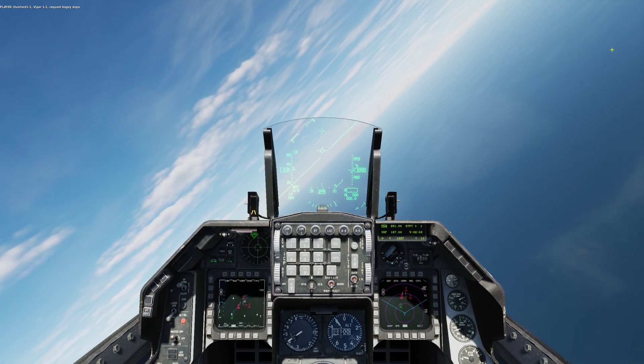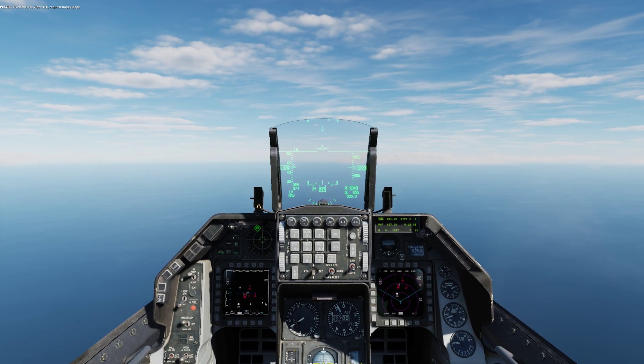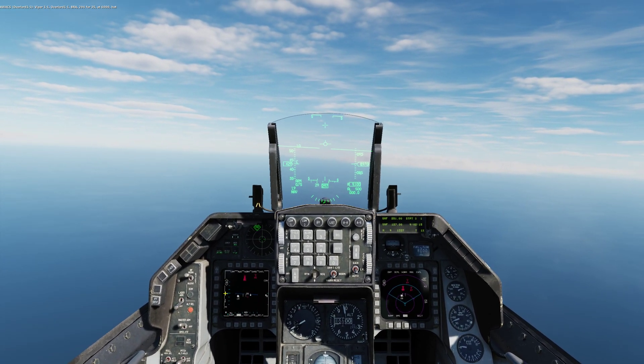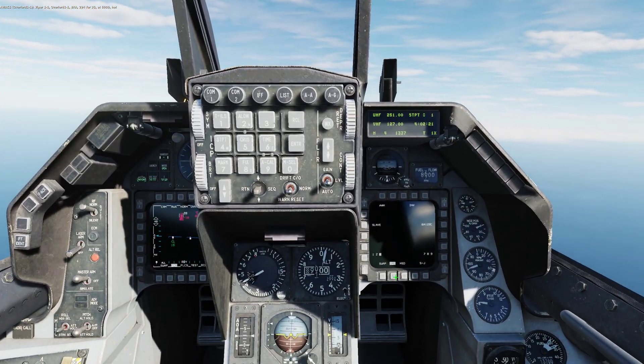1-1, Overlord, 1-1. Request bogey dope. 1-1, Overlord, 1-1. Prop: 2-9-4-4-35 at 6,000 knots. All right, let's get after it. We've got 6x AIM-120s.